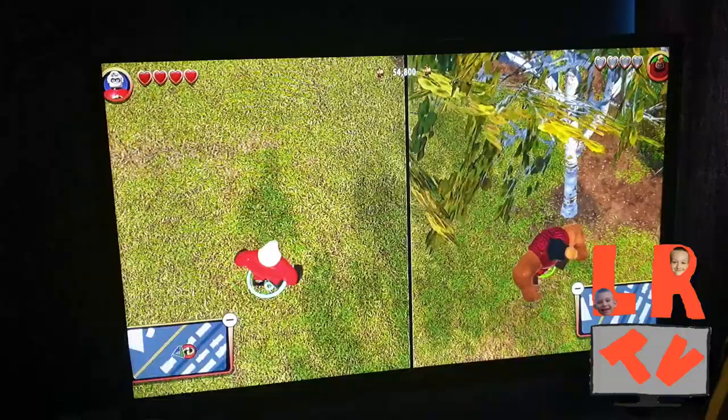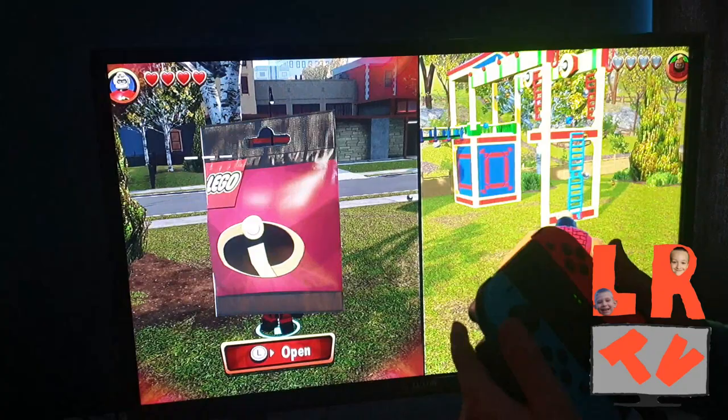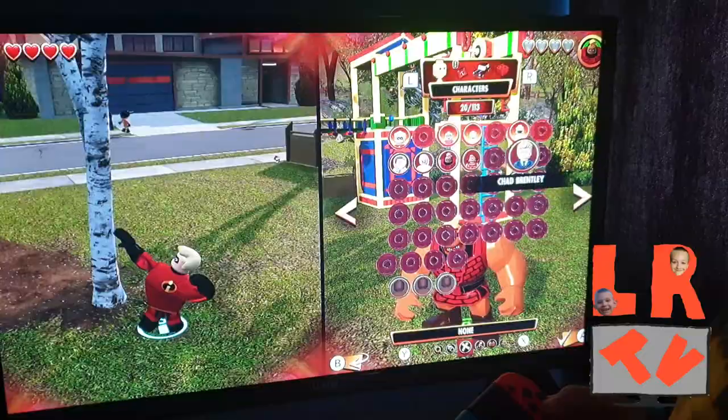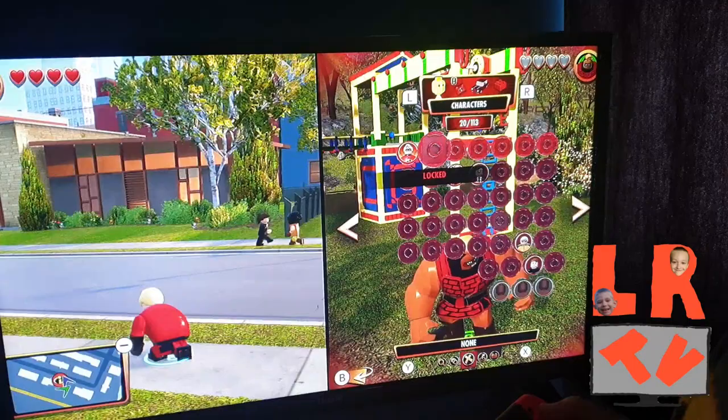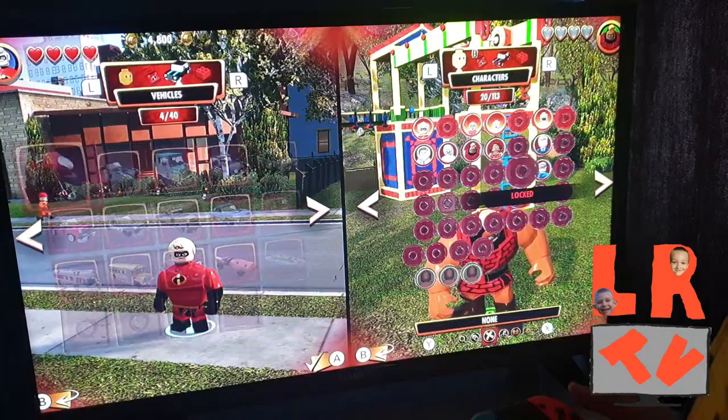Hey, I can open another one! Let's see what we got. Oh no, it's the security guard - Ambassador Security Guard! We're playing on the Switch as well, guys. I'm going to be Reflux, and we got that electric guy. What about the vehicles? The Incredible deal!